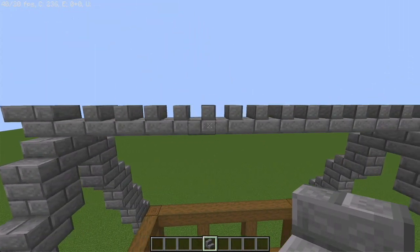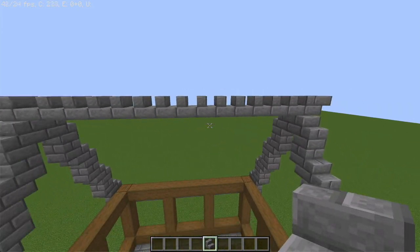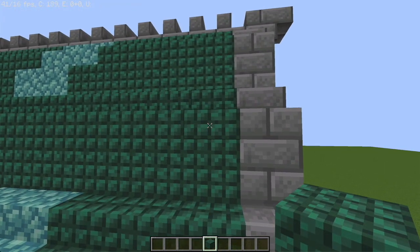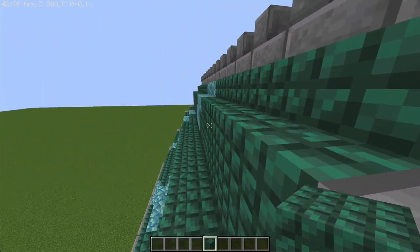Finally, to give it a nice design on the very top, use more of the stairs to give it this very nice ridge effect. And then what you want to do is get some of that dark prismarine blocks and stairs and follow the stone brick outline that we've already created.